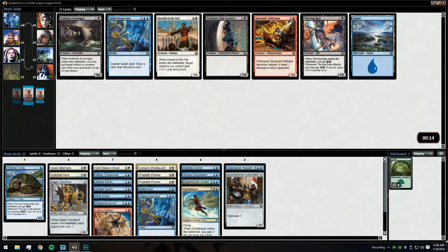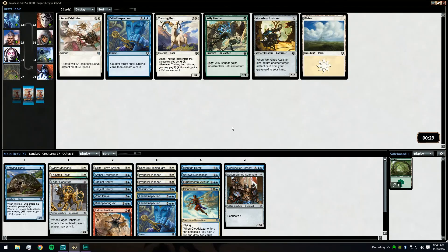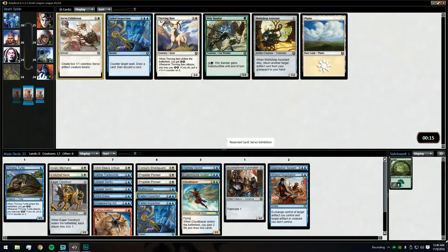Our threes are already heavy and I could see our deck wanting to just be a controlly deck. We're actually really happy — this is the pack where we had three cards that could have come back around. We're really happy that Servo Expedition is the one that came back since we already have two cards that really want just Servos.